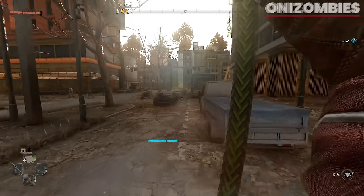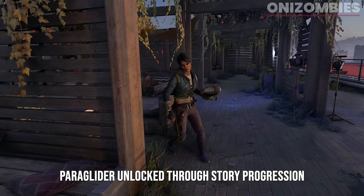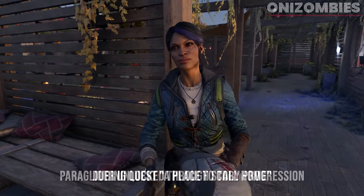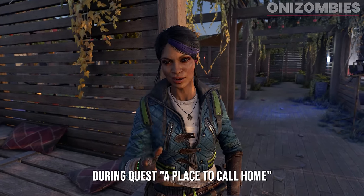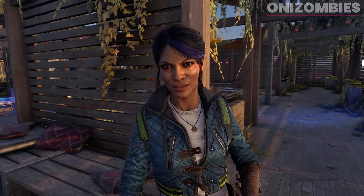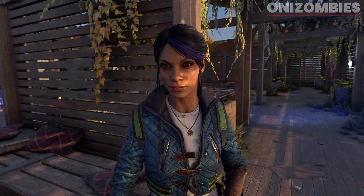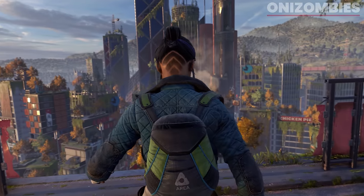Let me go ahead and just jump right into it — I know why you're here. Let's start with the paraglider. The paraglider is given to you roughly three to four hours into the story of Dying Light 2. During the quest 'A Place to Call Home,' the character Lawan will give it to you. You can't miss it — it's given to you as a story item and you keep it for the rest of the game. They do a very brief tutorial and then you are free to use the paraglider whenever and however you like.